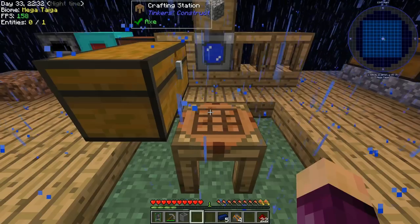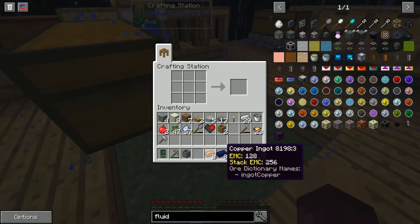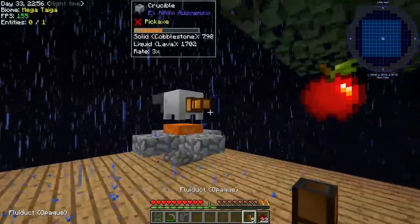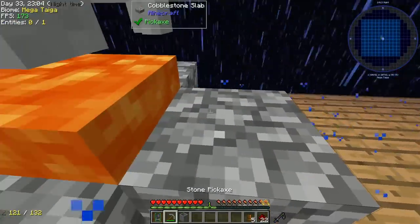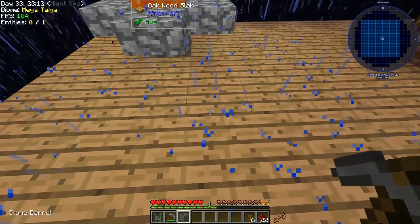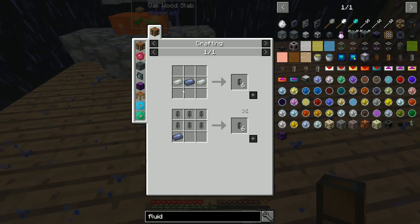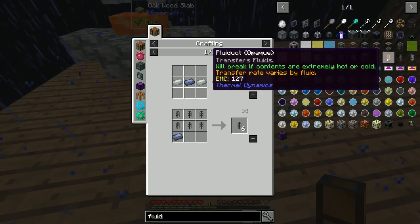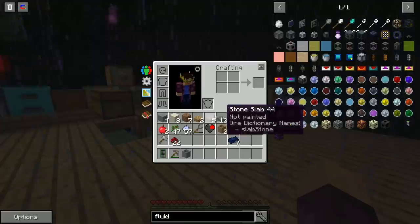Got eight lead, now smelting two copper ingots. I set up the fluiduct but there's a problem - you cannot move lava with normal fluiducts in newer versions of Thermal Expansion because they're not strong enough. There's an upgraded version called hardened fluiducts which can transfer lava. Hovering over the normal fluiduct it says it'll break if contents are extremely hot or extremely cold - and lava is extremely hot. So we need hardened fluiducts.